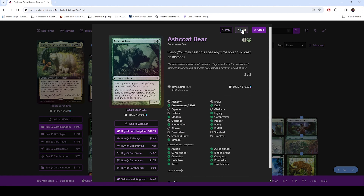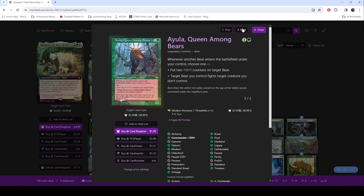So let's talk about the creatures in the deck. First up, we have the Ashcoat Bear. We really just wanted to have as many bears as possible. You're going to see some older Magic cards in here that we sought out to put specifically in this deck to make it as Bear Tribal as possible. For it to be in this deck, it had to be a bear, or talk about bears, or have art of bears in it.